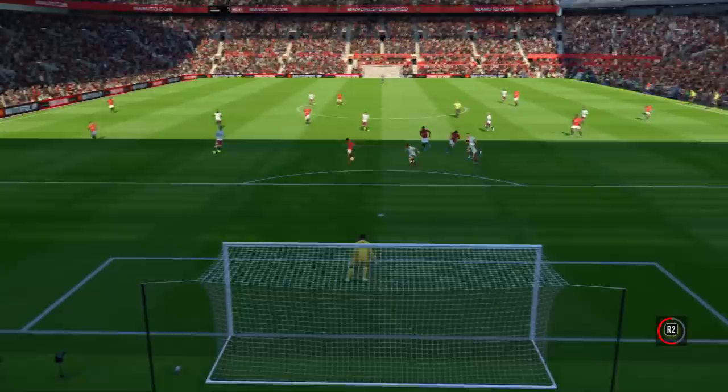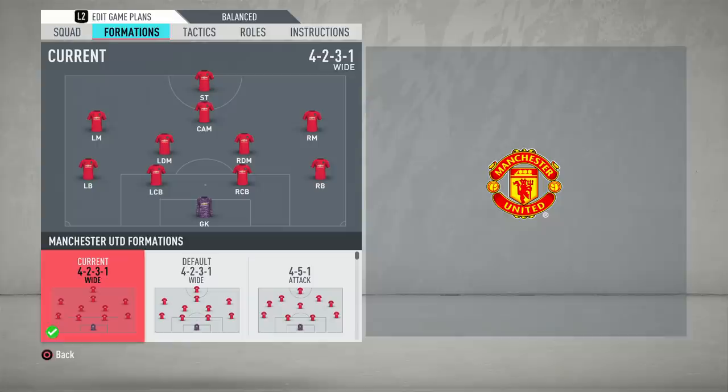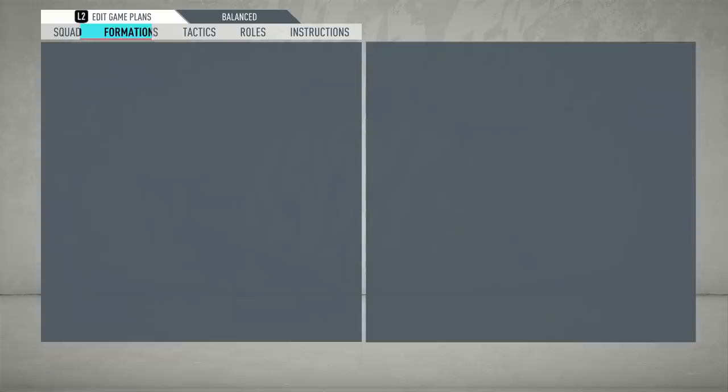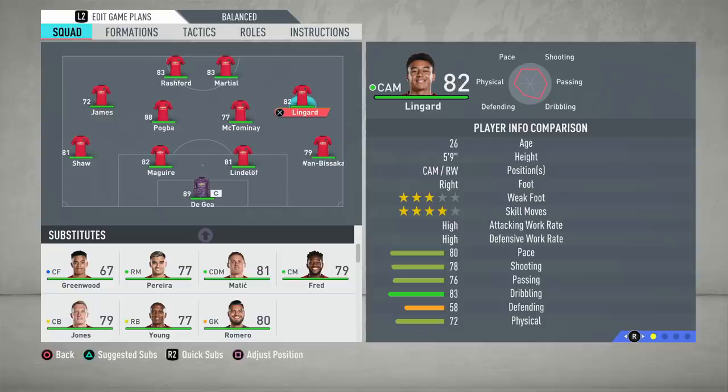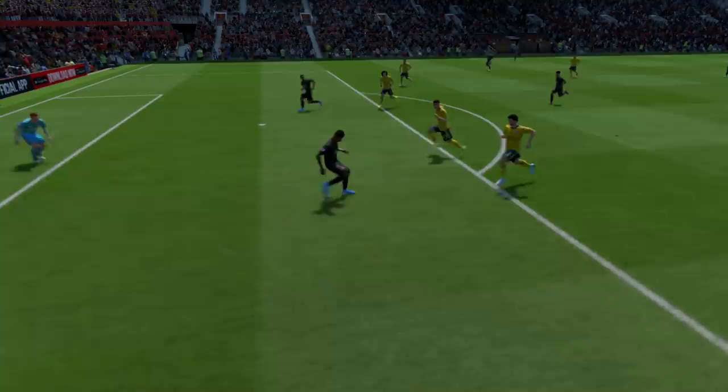With Pogba and Lingard piling forward, this set-up will ensure you aren't lacking numbers at key attacking moments. If things do get too hectic and you're feeling overrun, consider switching to a traditional 4-4-2. You can place James on his natural left side, Lingard on the right and partner Rashford with Martial up top. This will wrestle back stability and makes it easier to see out a win. Many will overlook Man Utd on this year's game, but there's an excellent side waiting to be unearthed.